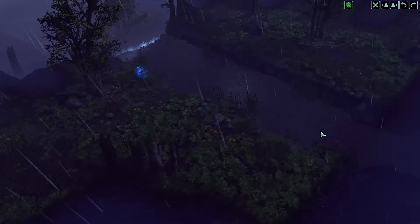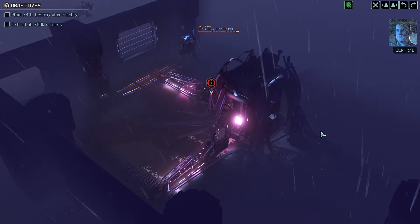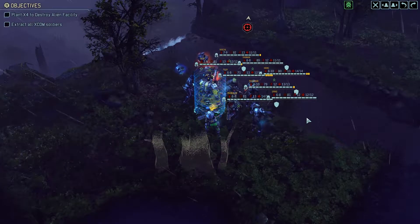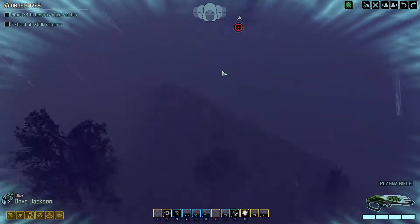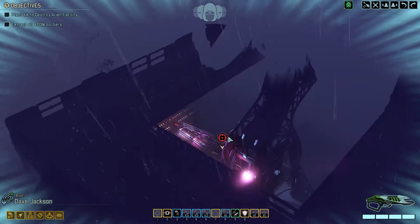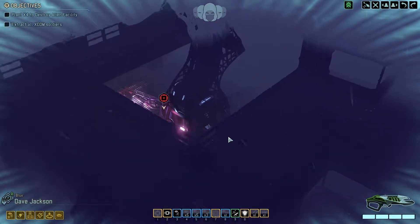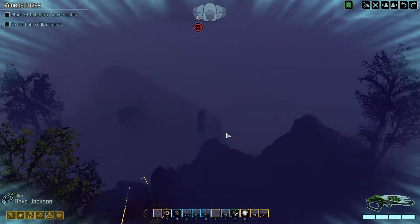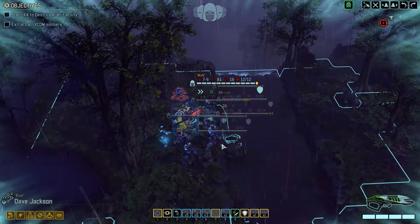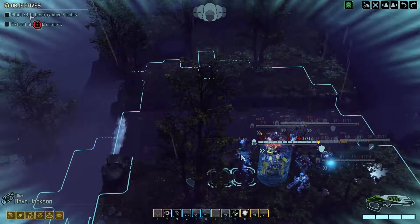We're on it. We'll make sure that facility is out of commission for good. So there was something over here and then there was more things over here and then more things over here. Okay, so there's a bit of a cluster of them all around. I can hear a turret as well, which is quite usual for these missions. Sometimes there's a couple of turrets.